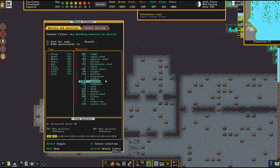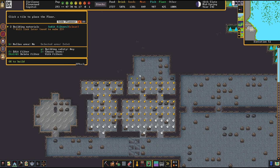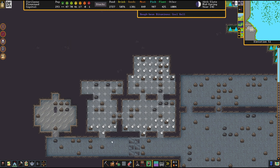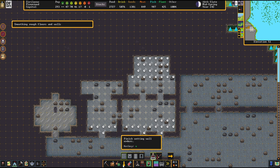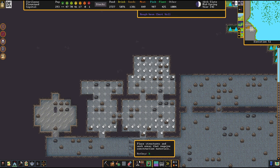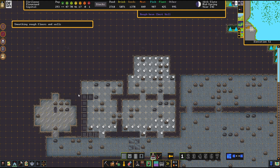I want to go for a different approach here — I want to go Copper. A copper-floored apartment sure sounds darn nice to me. We're going to put the stone-cutting task back to the squadron of legendary stone-cutters. Jeez, we have so many of these. We're going to assign only the best of the stone-cutters to smooth out this place.